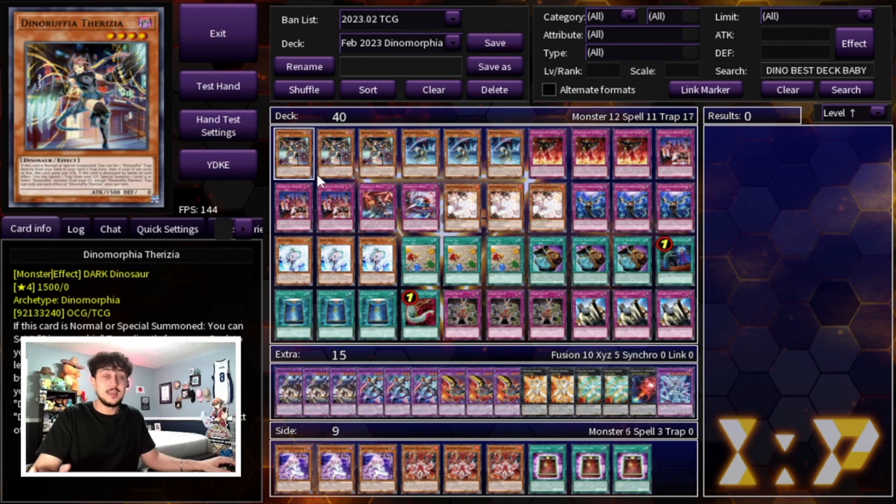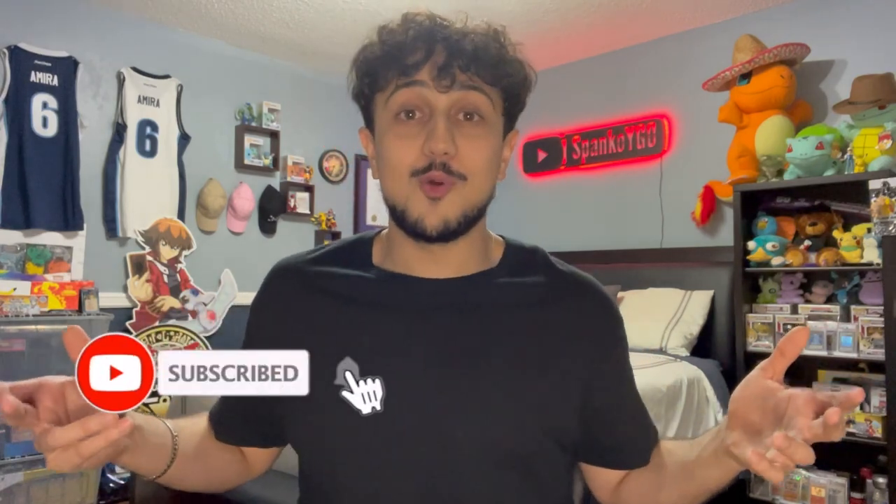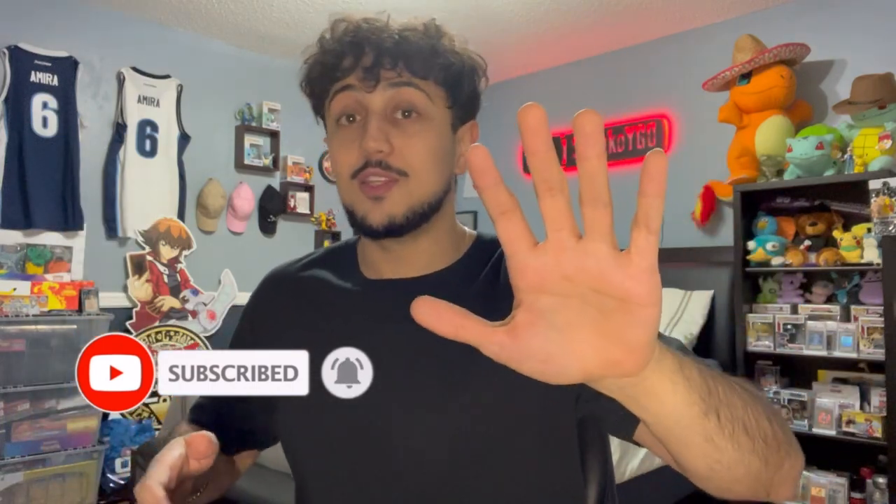I think this deck is very powerful and very good into today's format because Rexterm just shuts down Kashtira boards and Branded boards. That is my take on Dinomorphia for this upcoming format. The banlist just came out and Photon Hypernova just came out - there's so many things that can progress throughout the format, but for right now this build is going to be really, really powerful and able to combat the best decks in today's format. If you enjoyed this video make sure to like and subscribe for more Yu-Gi-Oh content - we do ten videos a week, five long and five shorts. Thank you guys all for watching, I appreciate every single one of you. Spanko signing out - peace!